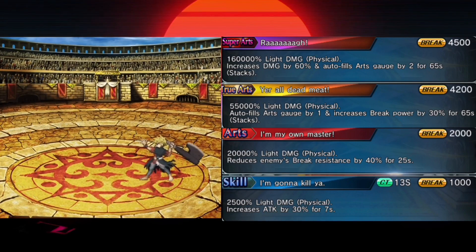His skill is able to increase his attack by 30%. His normal arch is able to reduce enemies' break resistance by 40% for 25 seconds. His true arch is able to autofill his arch gauge by 1 and increases his break power by 30% — this stacks a lot, by the way. And his super arch is able to increase his damage by 60% and autofills his arch gauge by 2 for 65 seconds. This also stacks.